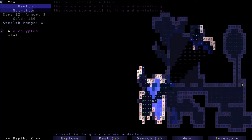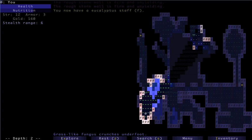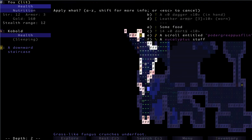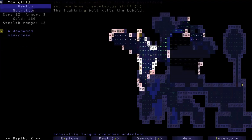This is looking good — got a staff. Let's search a little bit. Let's try this staff out — F. Lightning bolt. Nice.